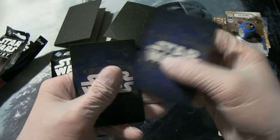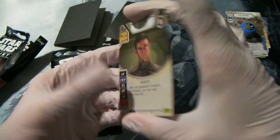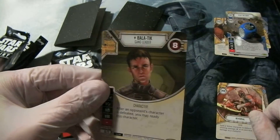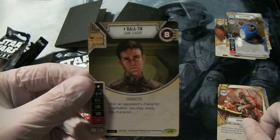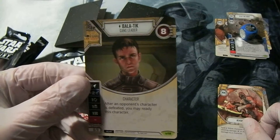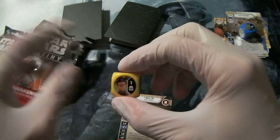The uncommon is Reversal. And the rare is Bala-Tik, Gang Leader — that fellow who boarded the Millennium Falcon in Star Wars: The Force Awakens. Oh, so memorable. And of course, here is his die.